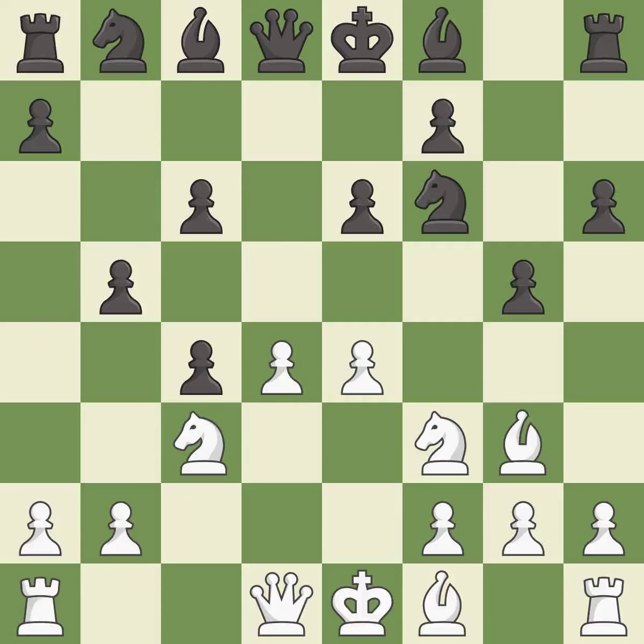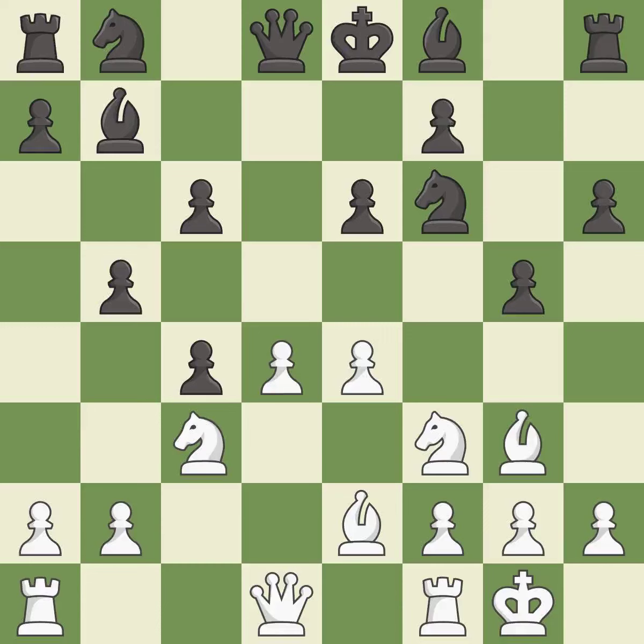This is the only move that works. This develops a bishop off its starting square, getting it into the action. This activates a bishop by developing it off of its starting square. This threatens to pin a knight to the king. Castling gets the king to a safer square, out of the center of the board, while also developing a rook.